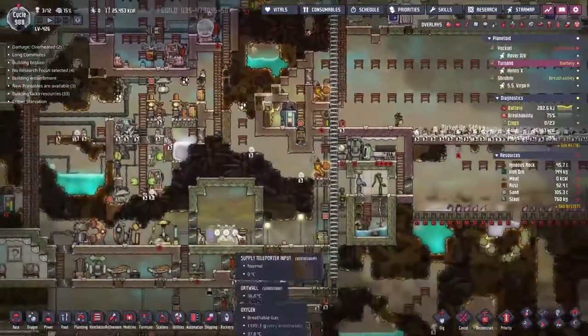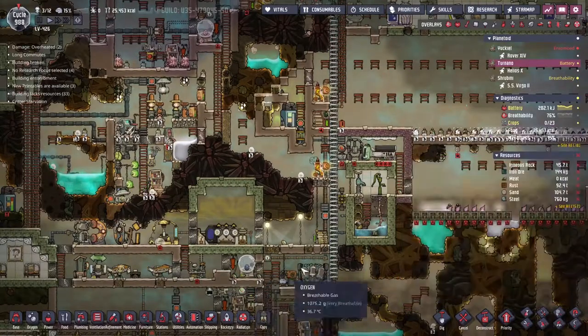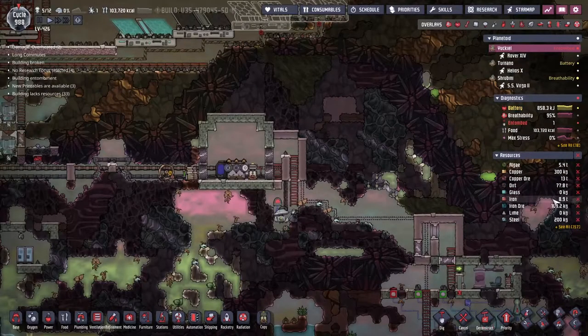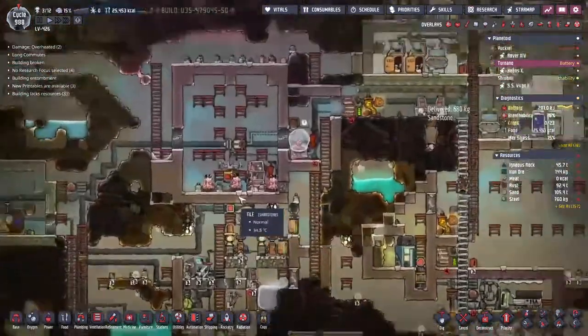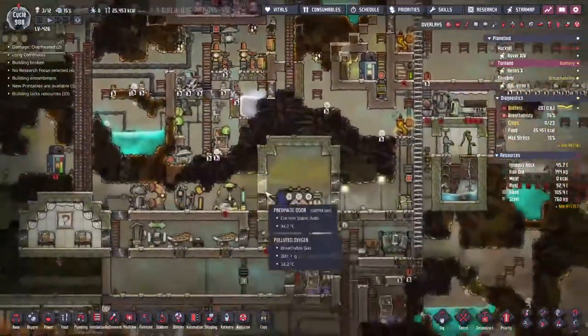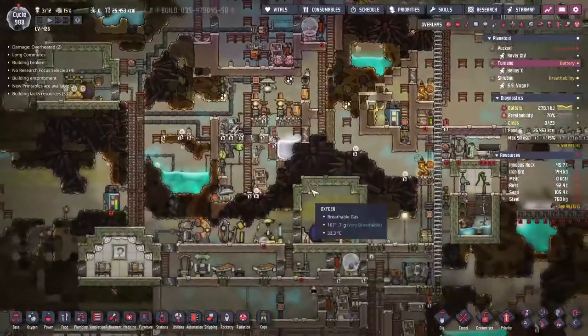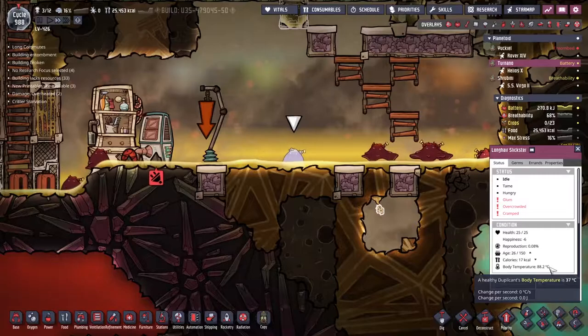We're working through the iron ore here but almost all of it is being passed through for steel making. I'm going to turn that off because over at Yaquil we've got eight tons of iron. But there's no lime, and lime is the big problem. Lime is something that can be sold from Shirubi over here — it's a slow process.